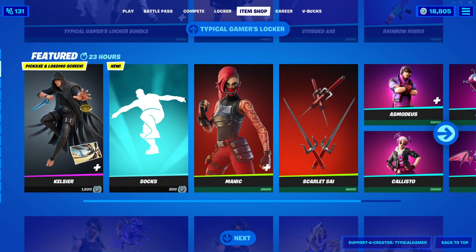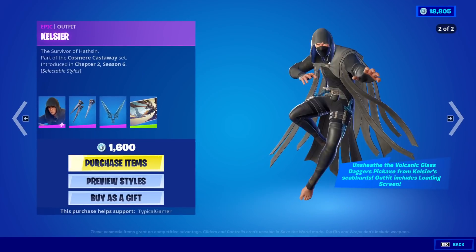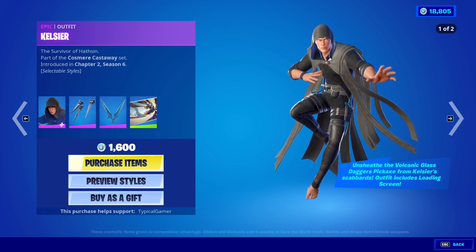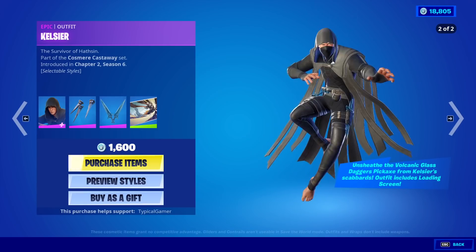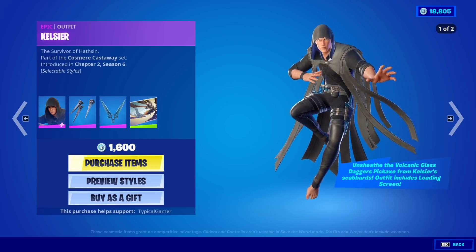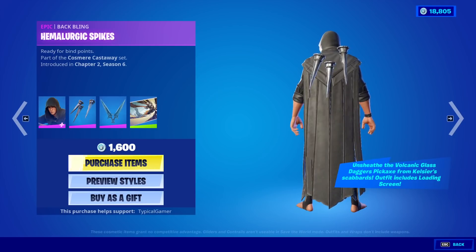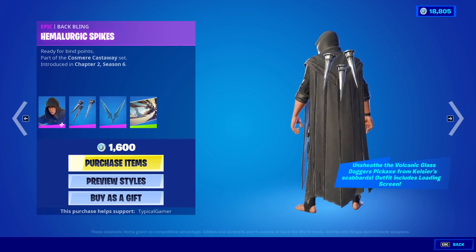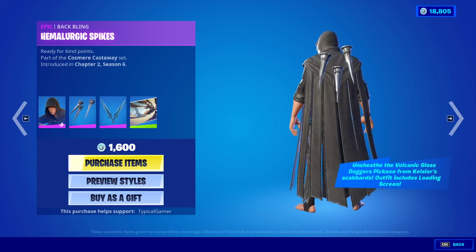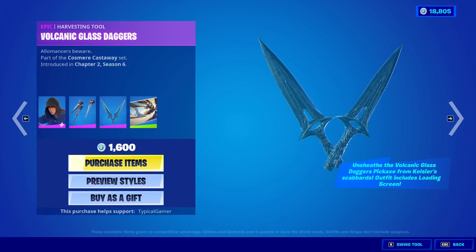Here it is — the Kelsier skin. Unsheath the volcanic glass daggers pickaxe from Kelsier's scabbards. The outfit includes a loading screen. We have the Hemalurgic Spikes — I think that's how it's pronounced. This guy looks so insane. This is apparently from a book series. The volcanic glass daggers, here they are right here.